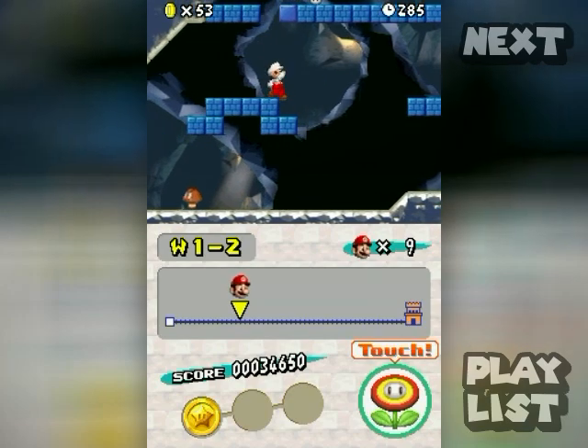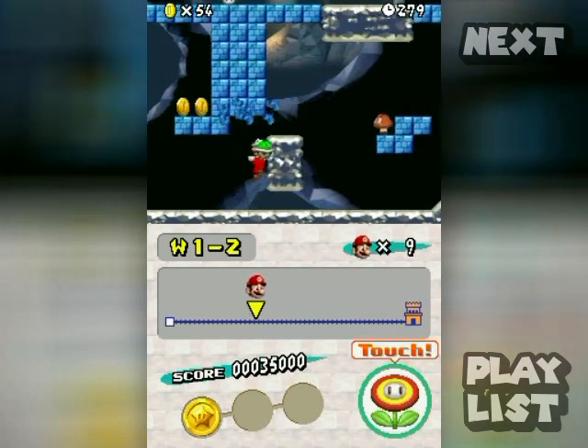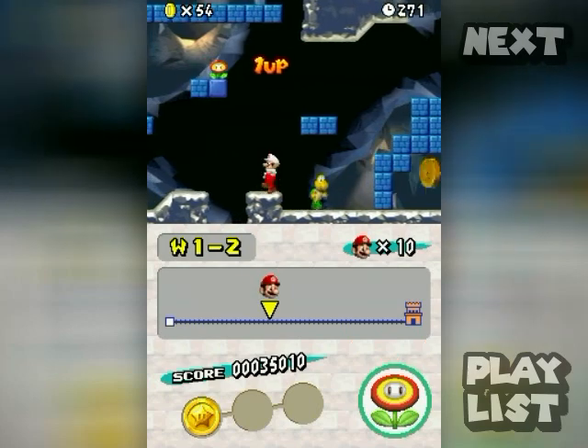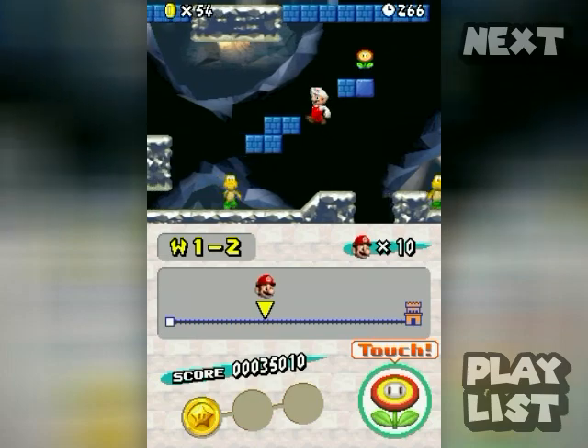There's a one-up in that box right there. There are all sorts of secrets in Mario games like that — I don't know them all, but I'll go over the ones I do know. The one-up will pop out over there unless you break the blocks behind it and chase it down.